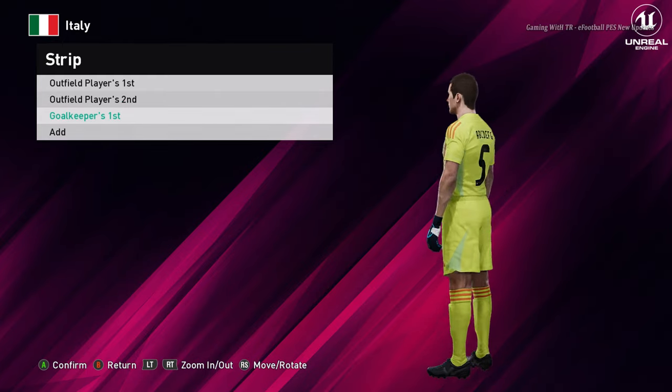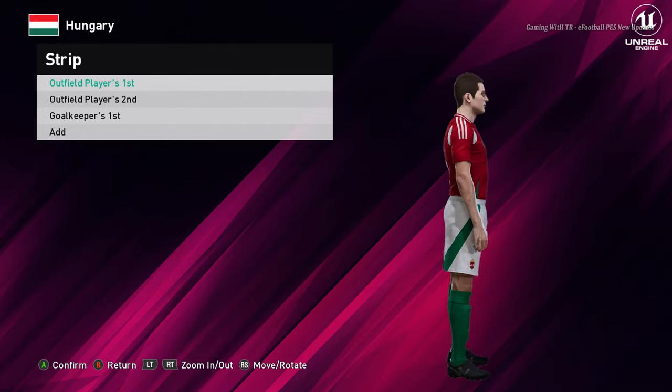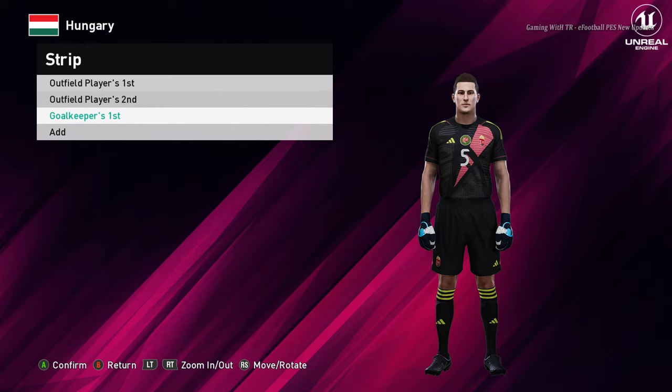Let's go for the next team. Here is Hungary — this is the home jersey of Hungary. Here is the away one, and here is the goalkeeper version.